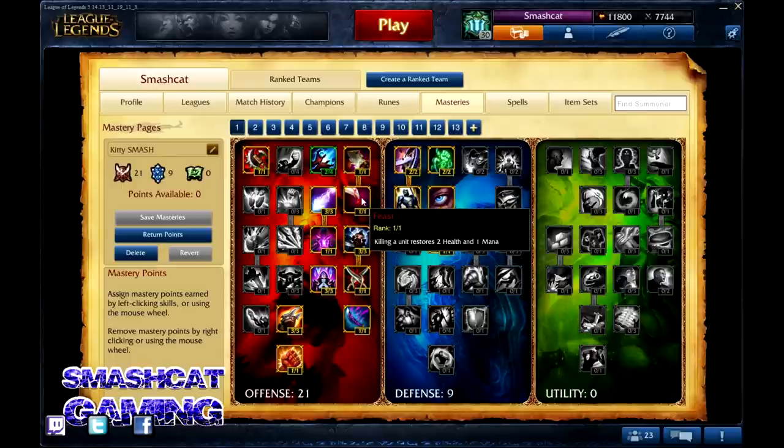Then you come down to Feast, which is a chain talent — you need Butcher to get to it. Killing a unit restores 2 health and 1 mana. A lot of people are going to overlook this and say 2 health and 1 mana won't save their life. But say you kill 10 creeps per minute — that's about average. That's 20 health and 10 mana, so over 60 seconds you're gaining 1.6 health per 5 and 0.83 mana per 5. Any of you can maintain 10 creeps per minute, and if you have trouble, add me in game and I'll take you into a custom game and show you some tips on last hitting.